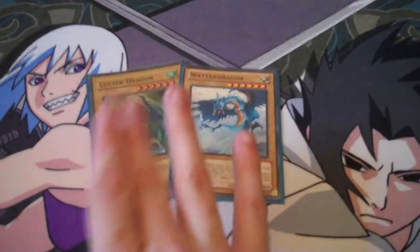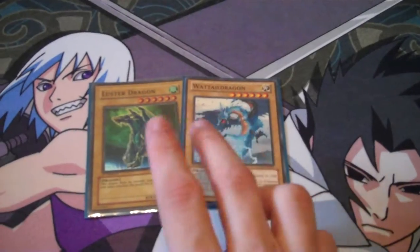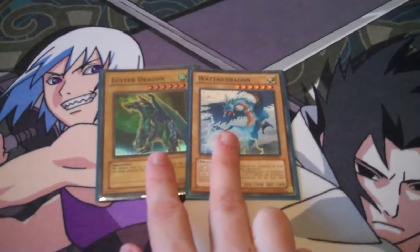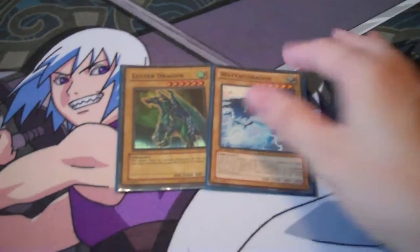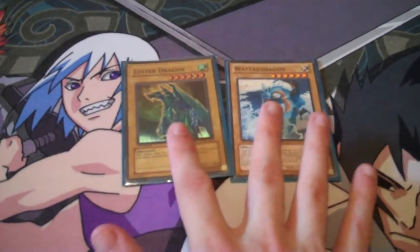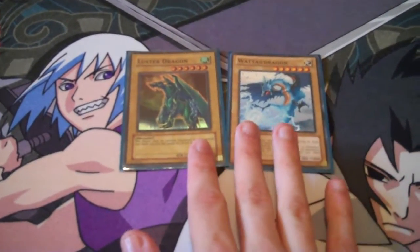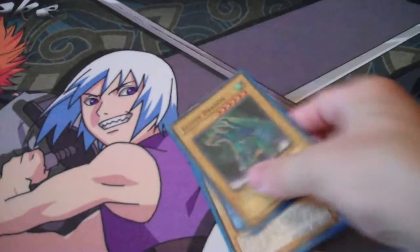Along with those, your two level 6 Normal Monsters: Luster Dragon #2 and Wattail Dragon. I questioned why people, when the deck was first coming out, were running one of each — and then someone told me Chain Disappearance, and I realized why. When these guys are Special Summoned they have 0 Attack and 0 Defense, so if you run 2 Wattails and Special Summon one, someone can Chain Disappearance and banish your other Wattail. So a lot of people run one Luster Dragon and one Wattail. I've also seen people run Alexandrite Dragon as a level 4 Normal if you want to go into Rank 4s, but these two are the main ones that any Heretic-based deck needs.